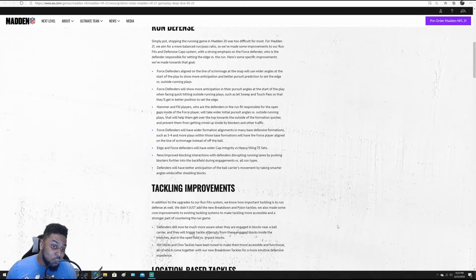Going into tackling improvements — one of the big things for Madden 21 is breakdown tackling has improved, with more effort put into your AI-controlled defenders. A lot of people like to do their own tackling, but this is letting you know that at least if you don't, the AI won't be completely useless. Defenders will now be much more aware when they are engaged in blocks near a ball carrier, and they will trigger tackle attempts from engaged blocks inside the trenches and in open field versus impact blocks.